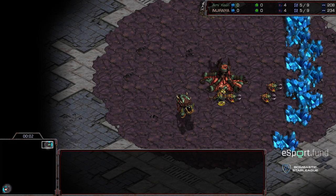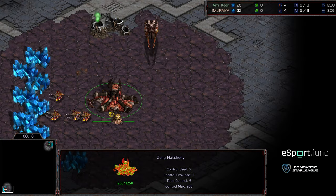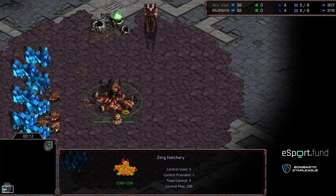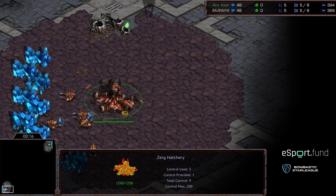Hey guys, welcome to another commentary done by Diggity. This is going to be the second game between Keen and Jiraiya. The very stylish green in the upper right hand corner for Keen. Bottom left hand corner, we have Jiraiya as the peach — we'll call it skin. Skin Zerg in the bottom left hand corner.